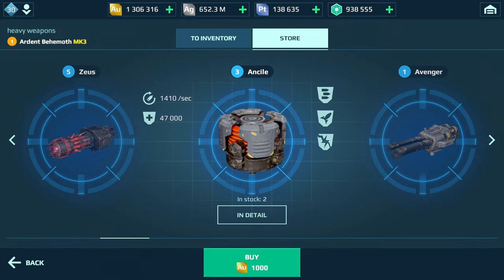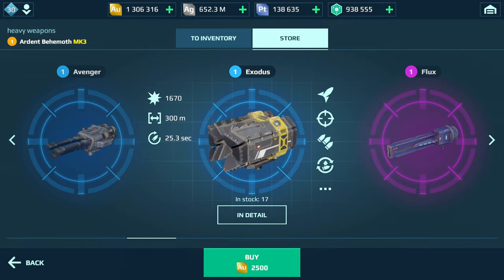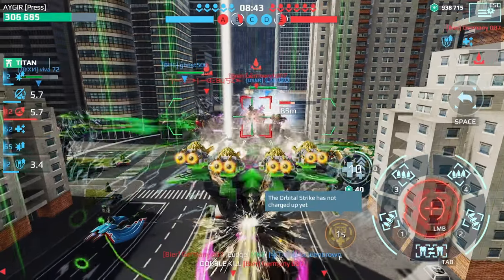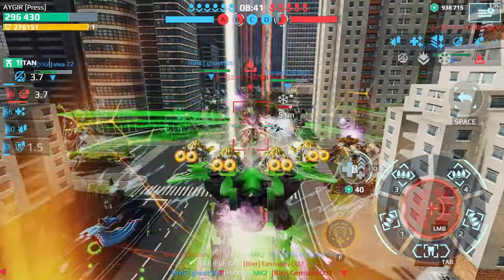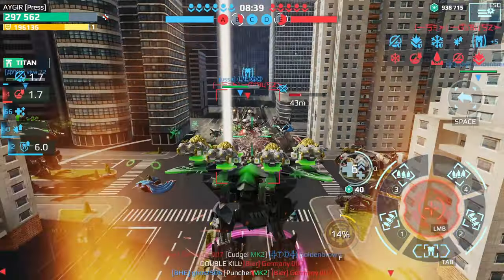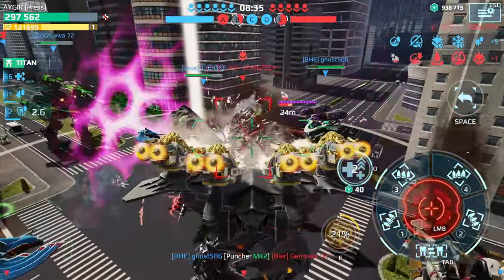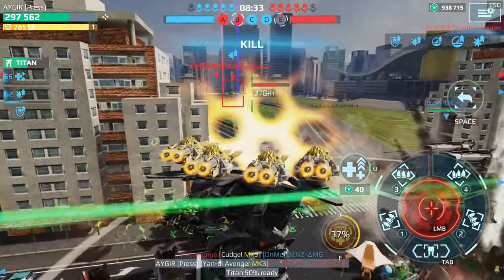Coming to tier 2, my weapon pick here would be the Avenger. Just like the Thunder it possesses a high amount of burst DPS but sustained DPS as well. It is optimally used below 250 meters. Make sure you have enough cover around because with Avenger you'll have to wait 10 seconds without firing for its reload.